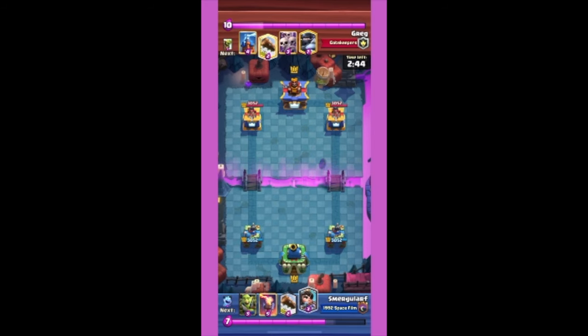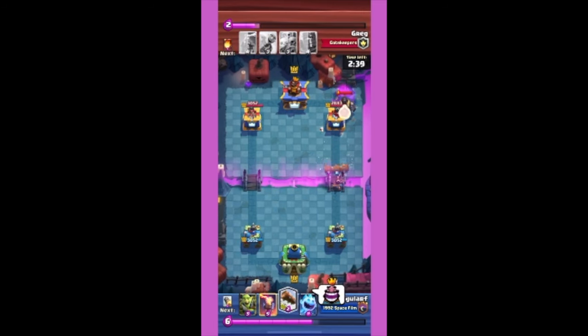Immediately chuck a Goblin Barrel in the corner furthest from the Princess Tower, and look at how they missed their Log that also won't hit the Princess. Prediction Log!